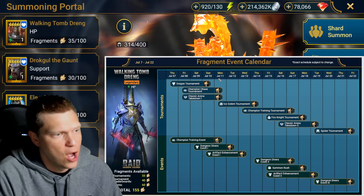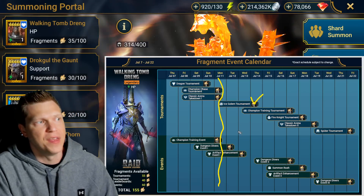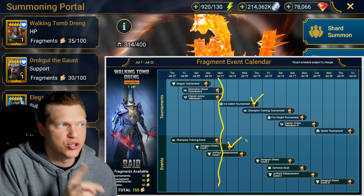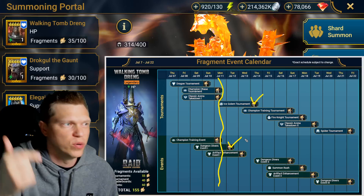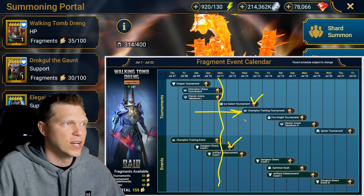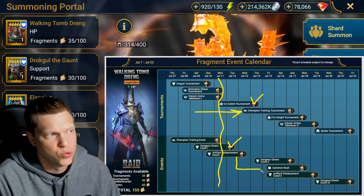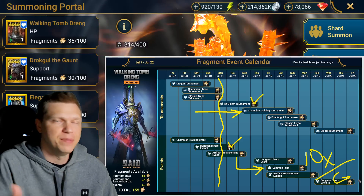Right now we are here on Monday, July 11th, and we are heading into an Ice Golem Tournament that is going to be double dipping with the end of Dungeon Divers. So today you're going to want to do the Ice Golem and make sure you finish up that Dungeon Divers, because that is going to be the next event ending — and it was a decent amount of points to get to the milestone in the second row. Then make sure you're getting your Champion Training ready. Hopefully you summoned some stuff during the 2x Voids that you're looking forward to building. It should be a pretty standard week until we head into the Summon Rush, which should be some sort of 10x or guaranteed event since we just had a 2x event.